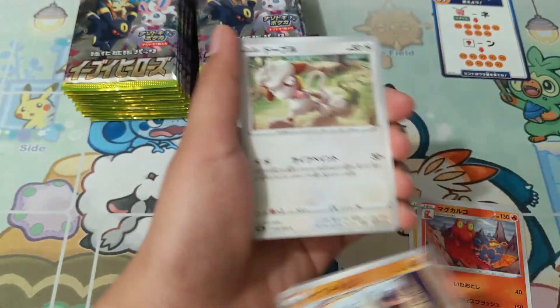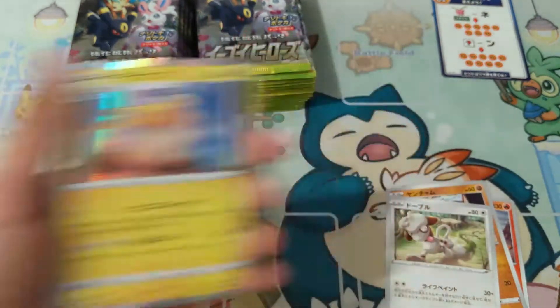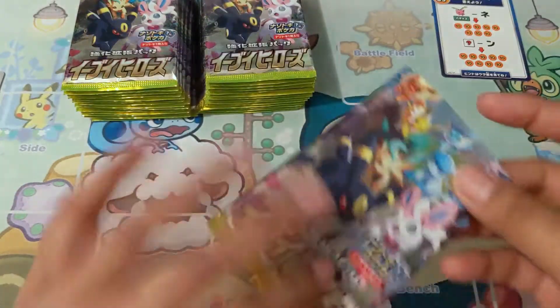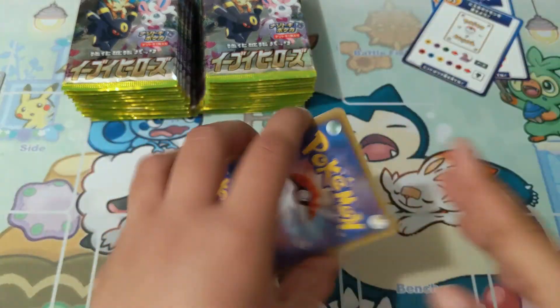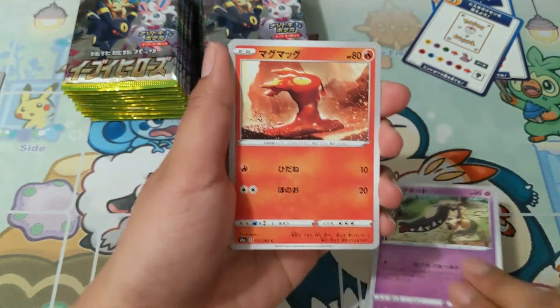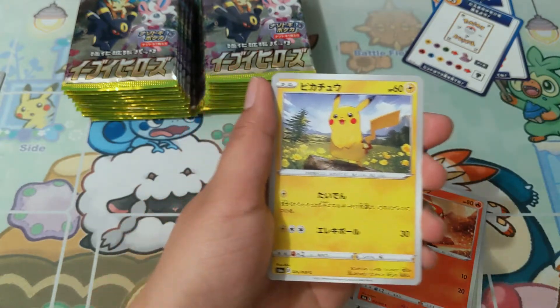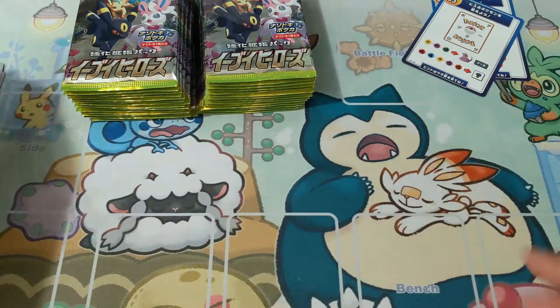Oh, look at that — already we have a holo Raichu, very very cool! All of the holo cards go off to the side, as well as the V cards, V-max cards, and secret rares — you'll see all of that in the recap. Another puzzle piece, number three — awesome! As I was saying, I haven't been playing Pokémon Snap as much as I'd like. Oh, Pikachu — gonna keep this one too.